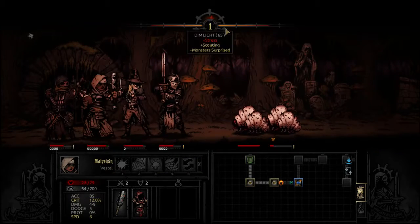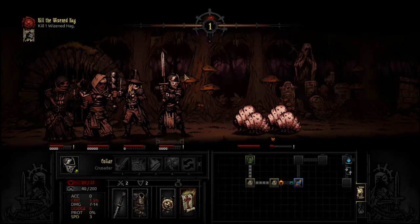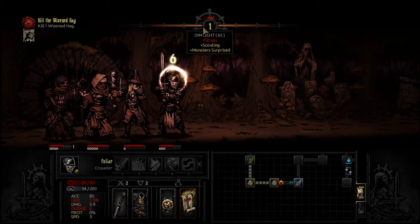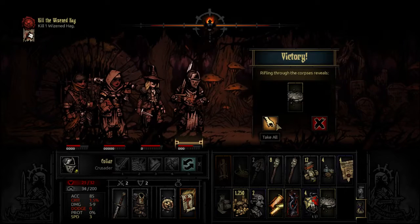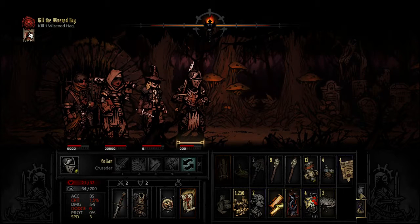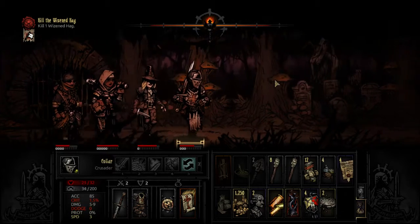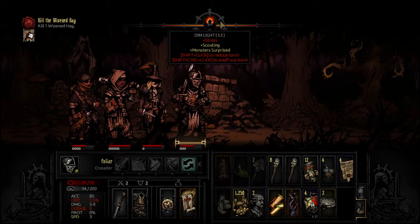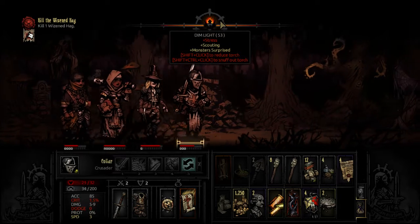Stress is at the heart of this game, which is really interesting. There are a couple other things that are really big for stress and stress management — most notably the light mechanic. The light mechanic is a way in which you can brighten and dim the screen. It's a way that you can get more gold and more loot, but it increases your stress levels depending on how dark it is. Right now we're at dim light, which increases stress, but we get a bonus to scouting and a bonus to monster surprise.